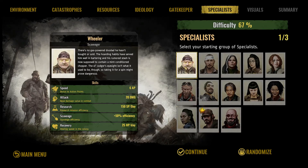Some of the others you want to look for are people with high scavenging efficiency — this is their ability to get stuff quickly. The other thing you want to pair with high scavenge efficiency is high recovery efficiency, with 25 hit points per day being the highest among the starting people. So the main thing you want to do is find someone with that 50% scavenge efficiency, which is the highest you can get, paired with the 25 HP recovery.